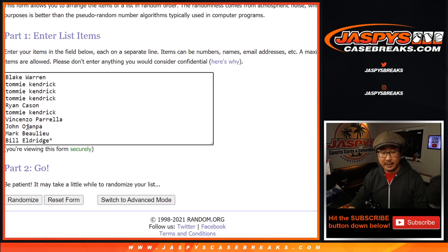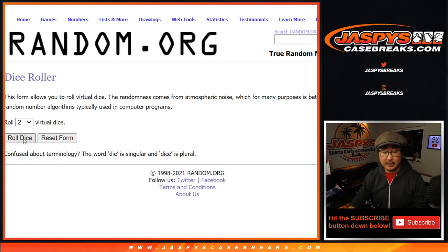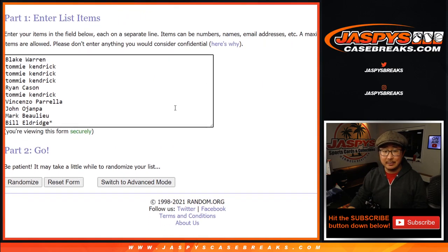We've got ourselves covered. Big thanks everyone here. There's numbers right there. Let's roll it, let's randomize it. Snake eyes two times — one and two. We've got Mark down to Vincenzo. One and two for the numbers.